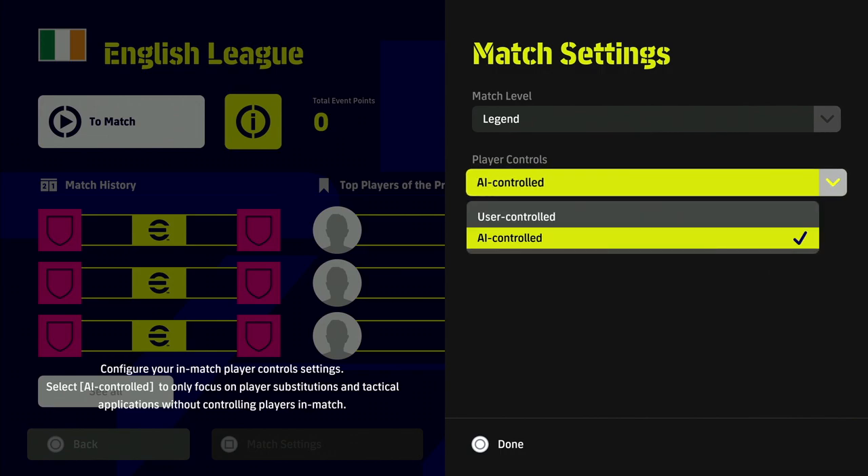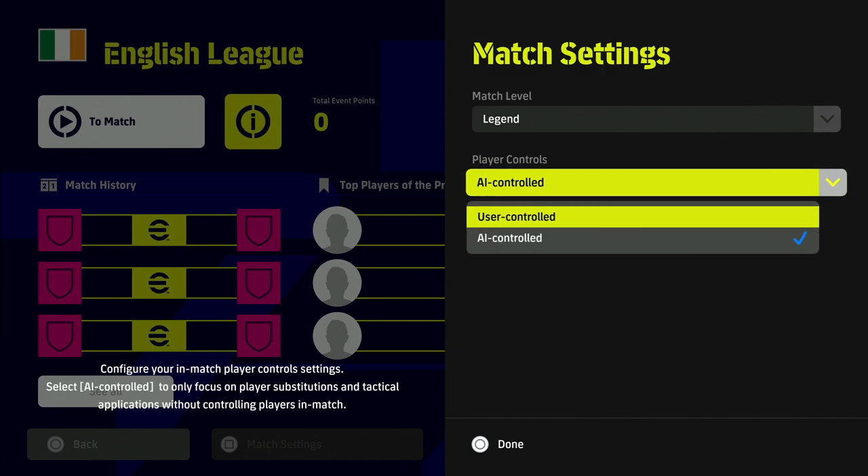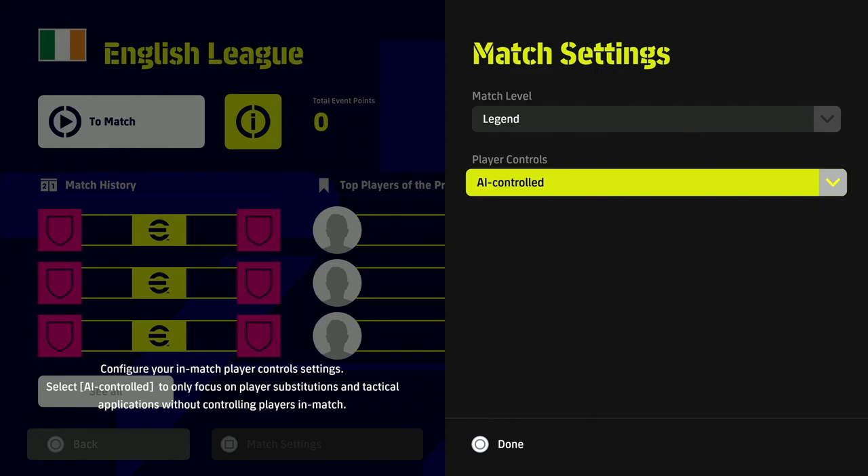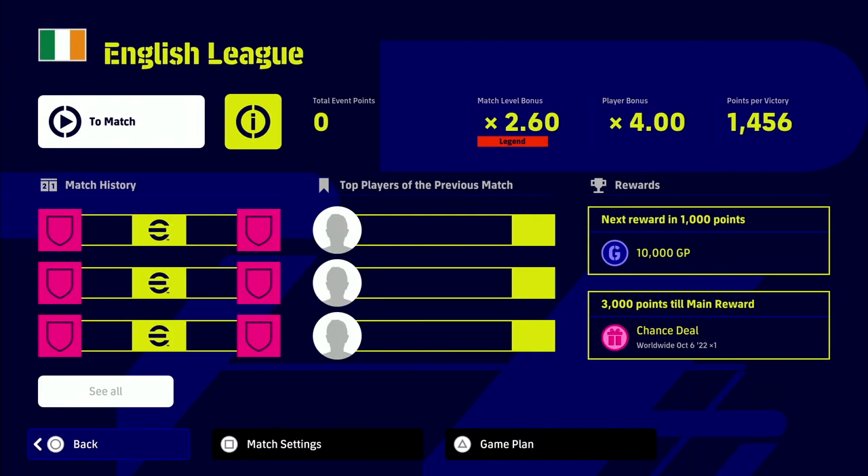You can also choose to have the AI play it in coach mode or sim mode, or you can actually play the games yourself. I will usually, if I'm doing some work or just chilling out, send it to AI control and just keep an eye on the score, make a couple of changes if you go up or down, adjust tactics, and just let it play. You can play as many games as possible until you get the ultimate reward of 3000 points.